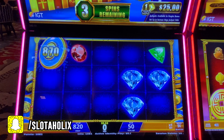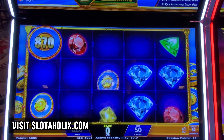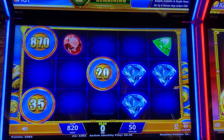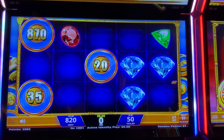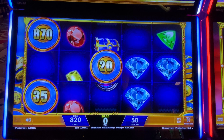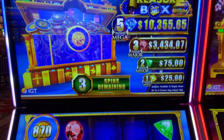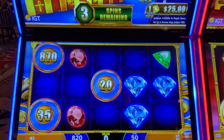Now we cleared the screen and have more room for winning. If you get the treasure chest, it collects the coins. Two rubies — oh god, one more ruby gives me $3,400. I need a treasure chest though, and we have three spins.